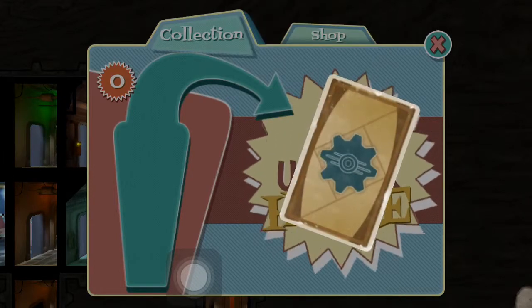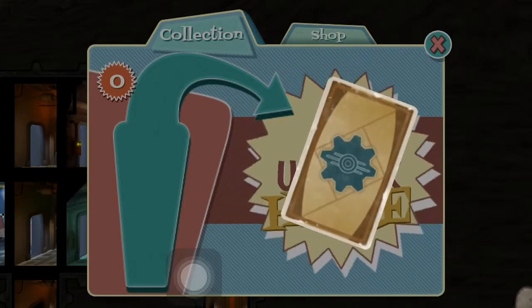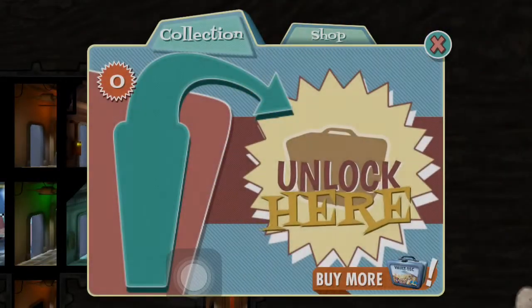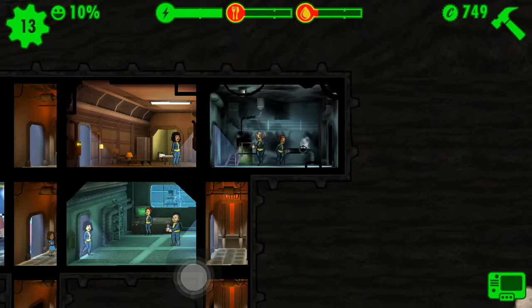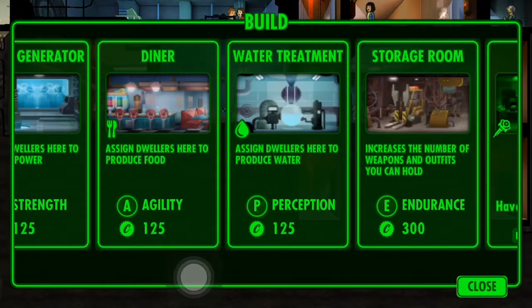We got caps, RadAway, and an advanced radiation suit outfit — wow, that was a good amount of caps. All right, the disaster seems like it's doing okay now.